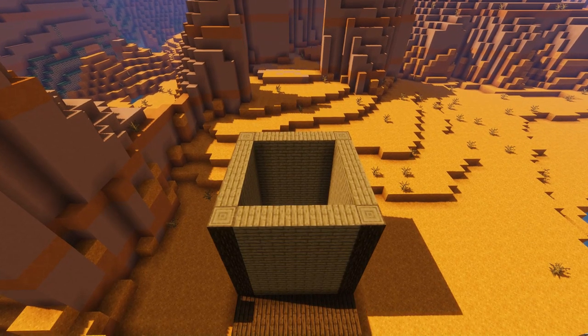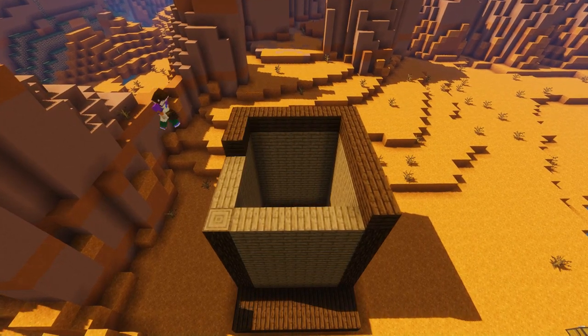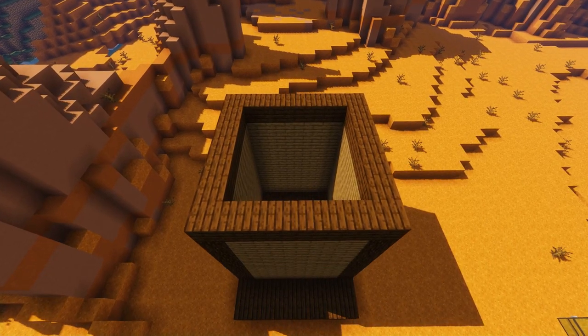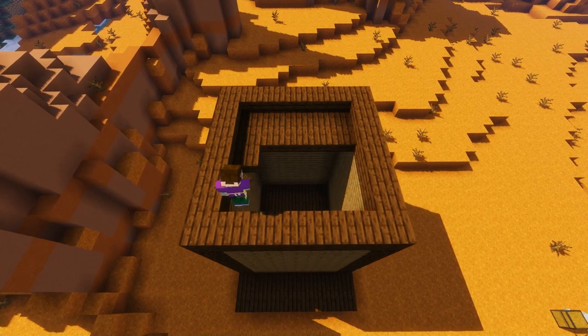Next, grab some more dark oak planks and just make a trim around the tops of the walls all the way around, covering the corners too. Then we're going to use some dark oak bottom slabs and fill in the area in the middle to form that traditional western flat roof.